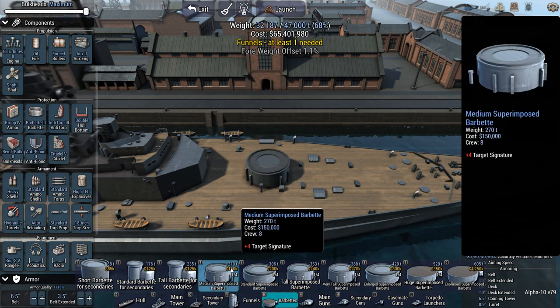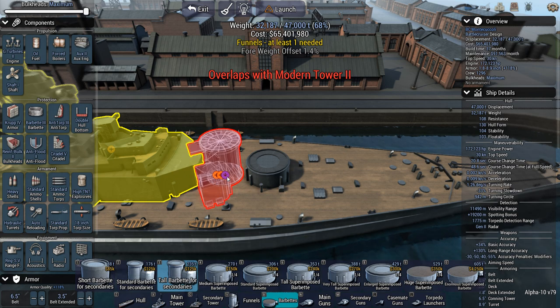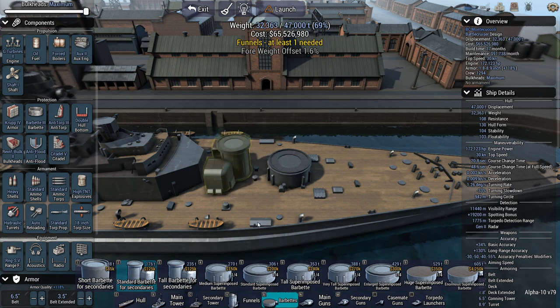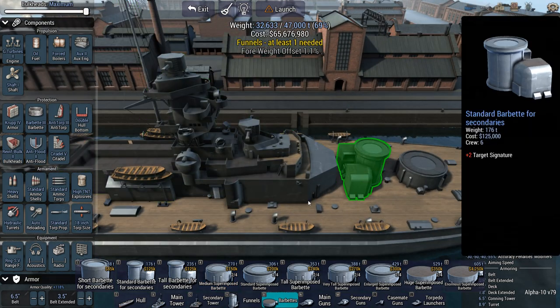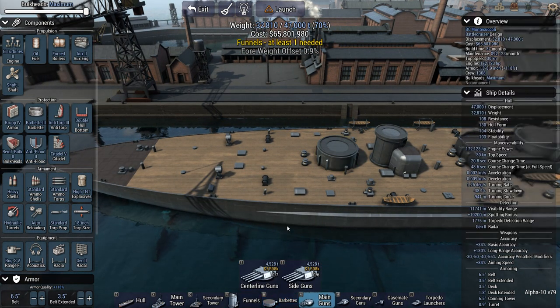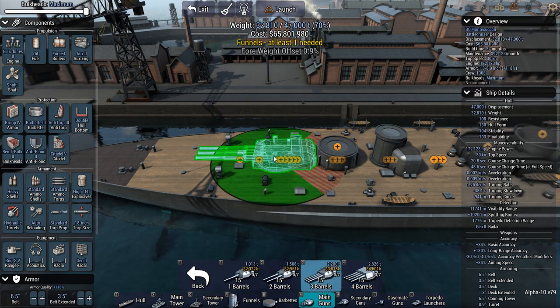Medium superimposed barbette. A tall barbette for secondaries. And I have to do the same thing somewhere on the stern. It has to be the standard superimposed barbette, and this thing can fit. We can put the 15-inch centerlines on. Considering I'm fighting a bunch of battlecruisers, I think 15-inch guns will be sufficient, so we're going to go with 15-inch triple.